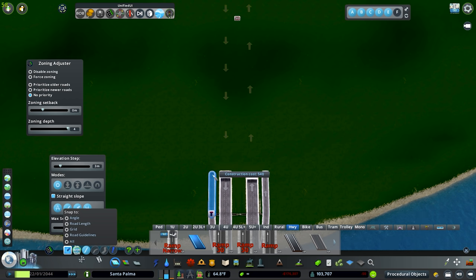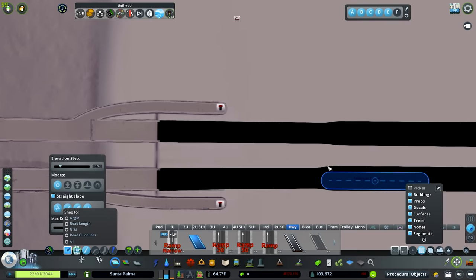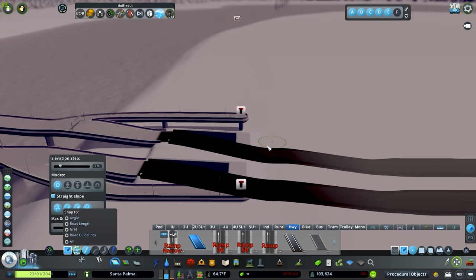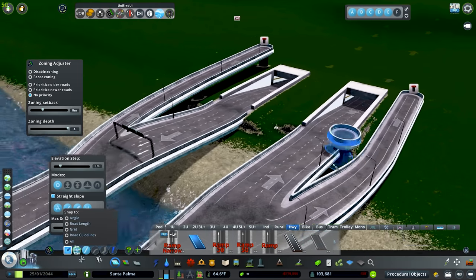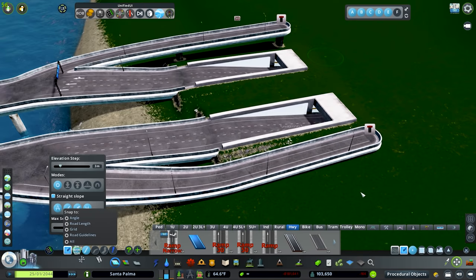I want it to be parallel with this other road, so we'll go right there. Then I'll jump in to move it as well because I want these to be parallel too, so we're going to shift this guy over just a smidge — just enough. The slope's not too bad, it is a little steep but I'm not super worried about it.